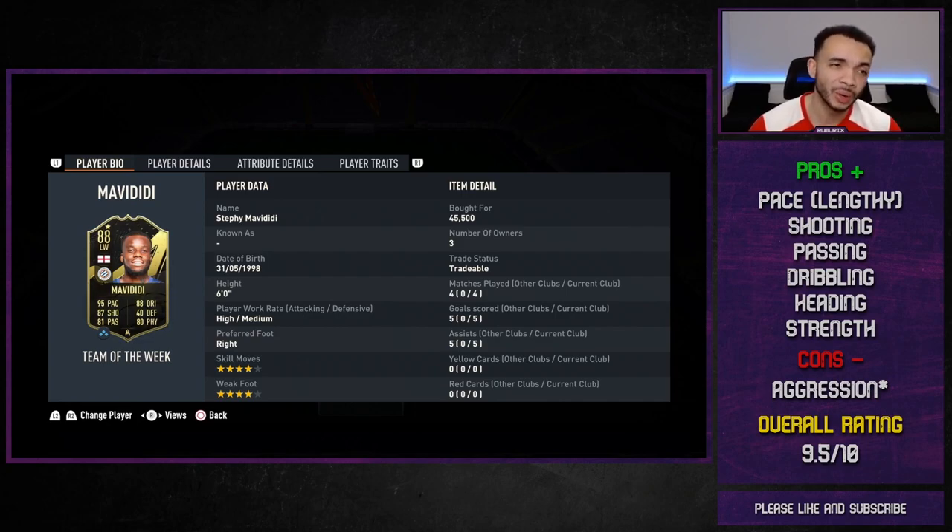My opinion on the card — honestly amazing, very very impressed. For 45k — I think he's under 40k now for the TOTW price — amazing value. His pace: he is extremely fast with the Architect, it makes him the lengthy accelerate type with an instant boost of acceleration. He can get past almost any player. He gets to the byline very quickly, cuts it back and there's a goal. His shooting felt on point — nothing amazing but not even boosted with the Architect chem style. Got five goals, pretty impressed.